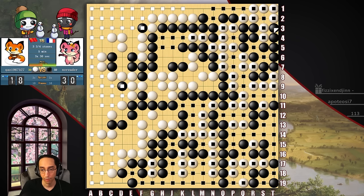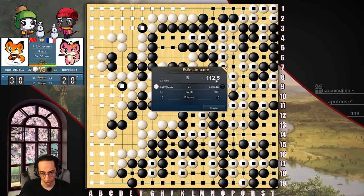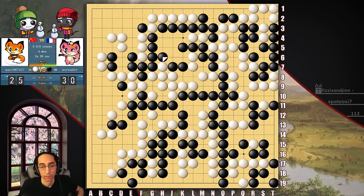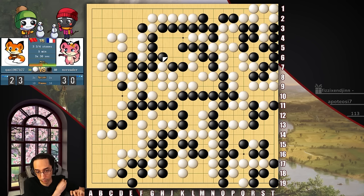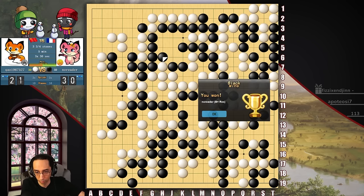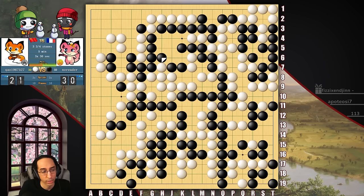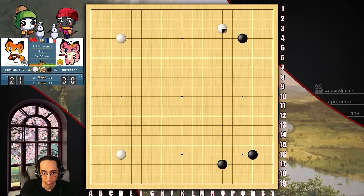You can see that's all dead. So now we are happily ahead by 112 points. That's pretty significant. Let's go and cut to review. He resigned. So let's talk about how we got to the point where he's down by 112 points, because that is pretty significant.